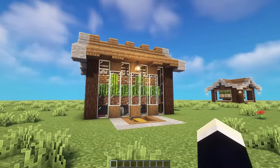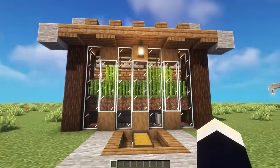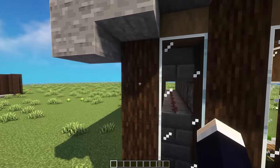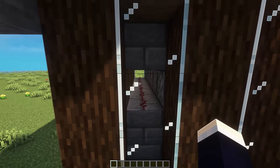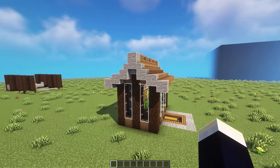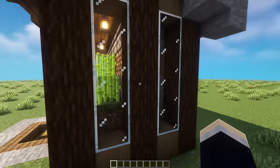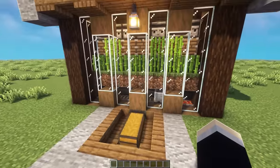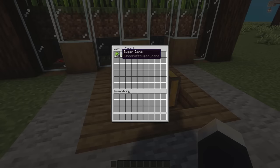Next up, we're taking a quick look at three different aesthetic starter farms. The first one here is the sugarcane farm. All this one is is just the simple sugarcane farm that everyone uses — it's got the observers with pistons below, and a redstone line behind all of that. But the thing that makes this interesting is that we've encased it in this nice build. We've got a cool roof design and walls that showcase the entire thing, and also showcases the redstone behind there. We have our minecart hopper down here, which collects all of the sugarcane and drops it into this chest.